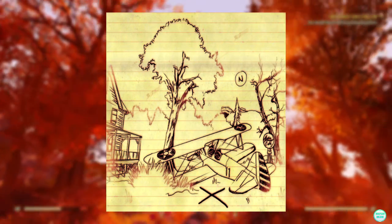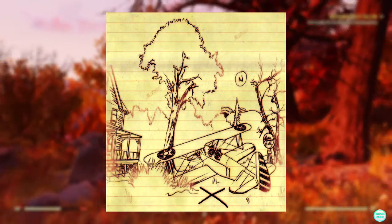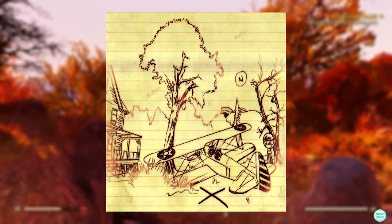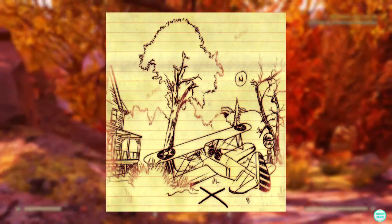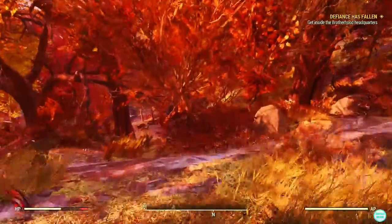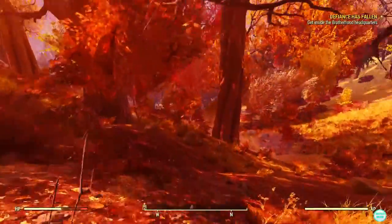This treasure map is at the bottom of the map right next to this plane, which I don't think crashed — I think it just landed there and parked. Some people have cars, some people have planes. You might have seen this place before as it is a loading screen in the Fallout 76 game.